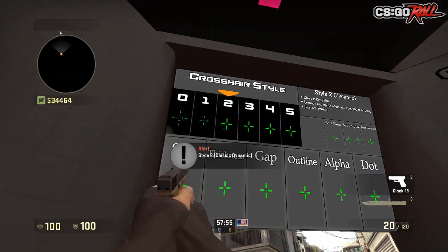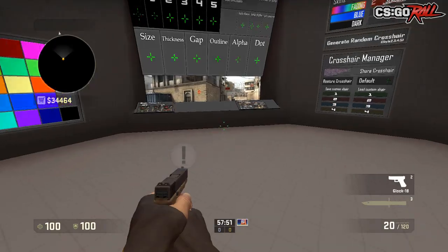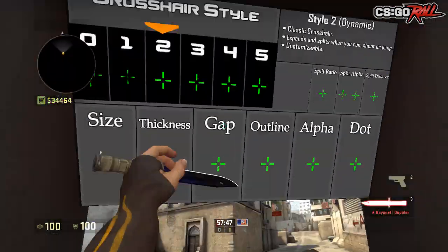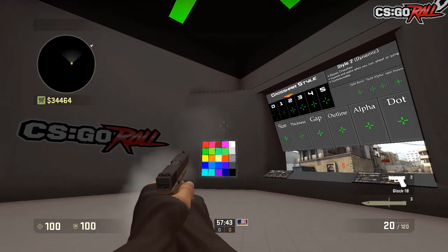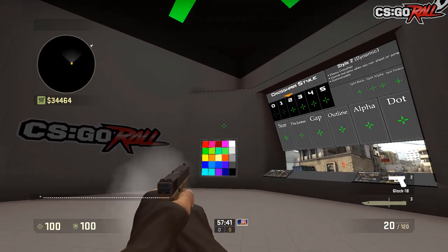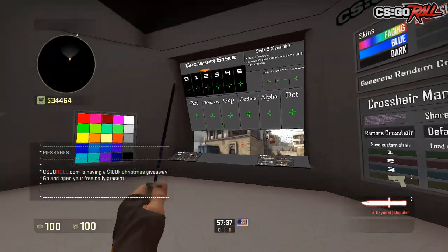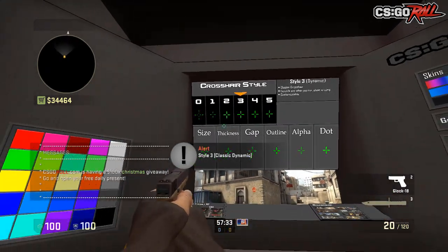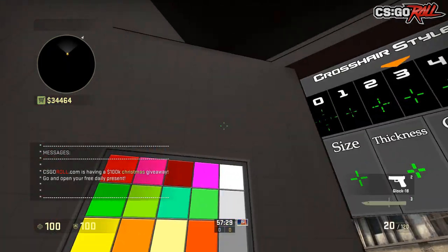So you guys can change it to crosshair style — style zero is obviously this, very ugly, don't use it. Next is this, also don't use it. Style 2 you can use — it kind of changes whenever you're moving, it changes how big it is. It's the most accurate and small when you're standing still, whereas when you're moving and jumping it gets way bigger. Style 3 makes it so that whenever you're moving it gets really big, changes quite a bit.